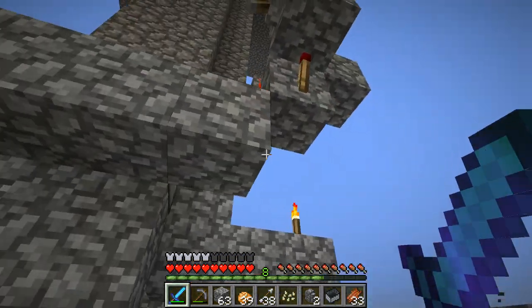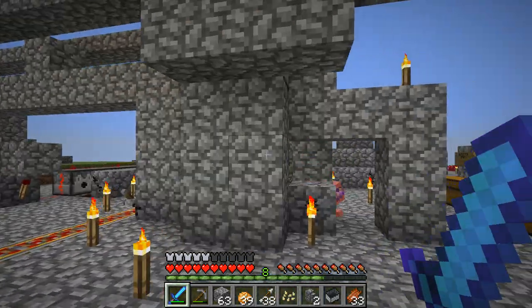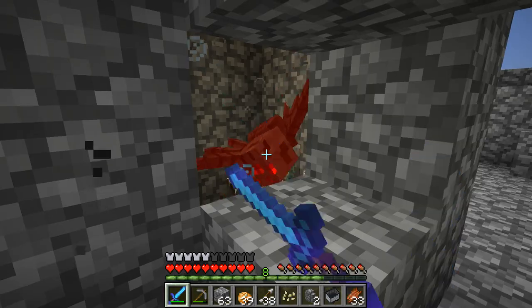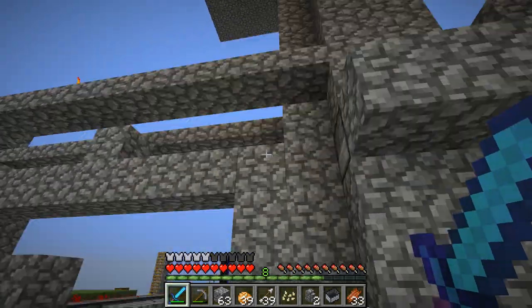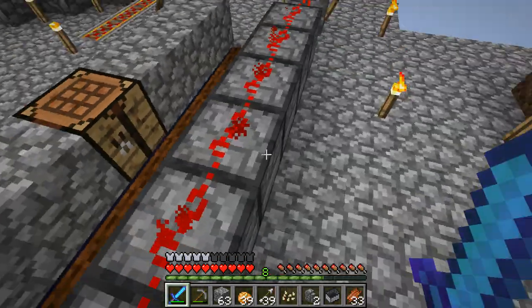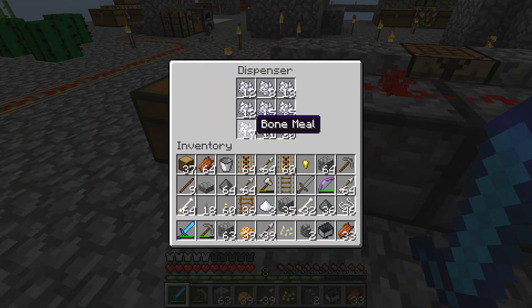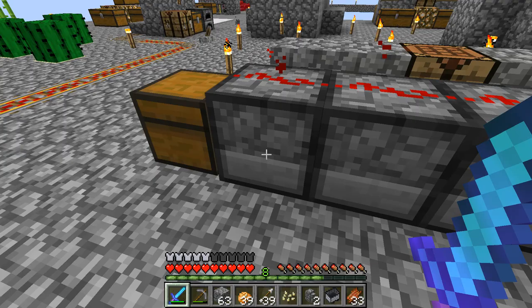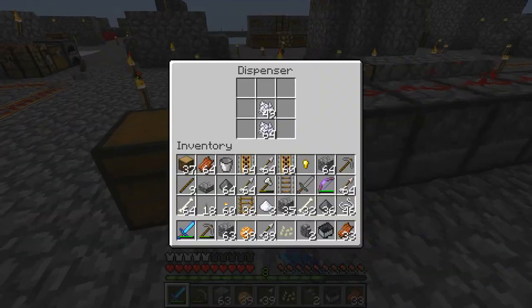This redstone contraption isn't very complex — it just shoots arrows at any mobs that don't die. I set it up there just to deal with too many mobs. I also have some redstone here where I fill up these dispensers with bone meal. It looks like I need to refill some of them, but right now I don't have any shortage in food. What I use food most often for is breeding villagers, which is still something in development.